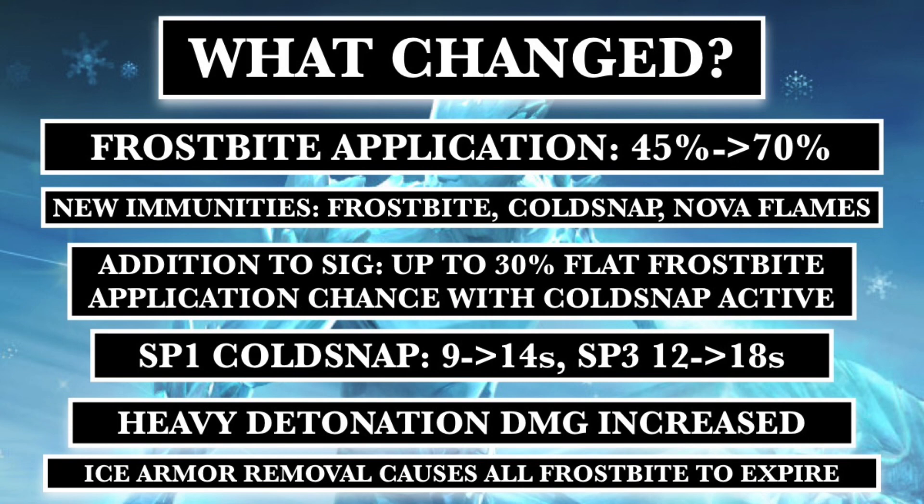If you have a cold snap active at max sig, that's a 100% chance to apply a frostbite passive on the opponent, which is just insane. Additionally, his cold snap duration went from 9 seconds to 14 seconds, which basically means it's actually practical now, which is awesome. He's now a proper evade counter, which you just love to see.